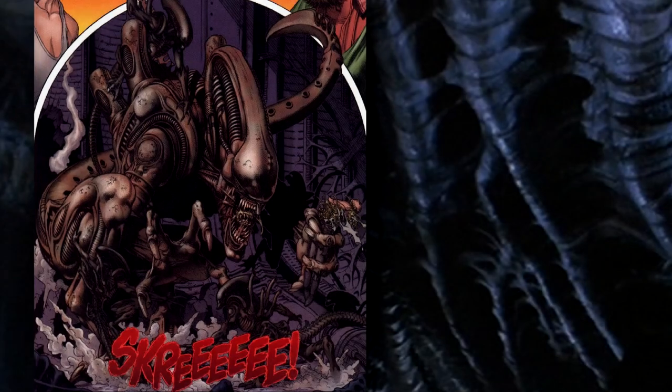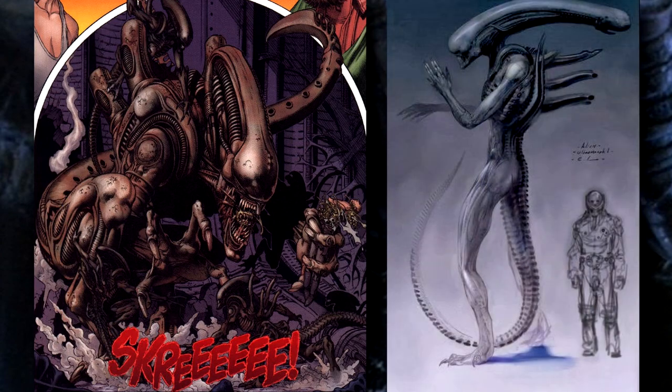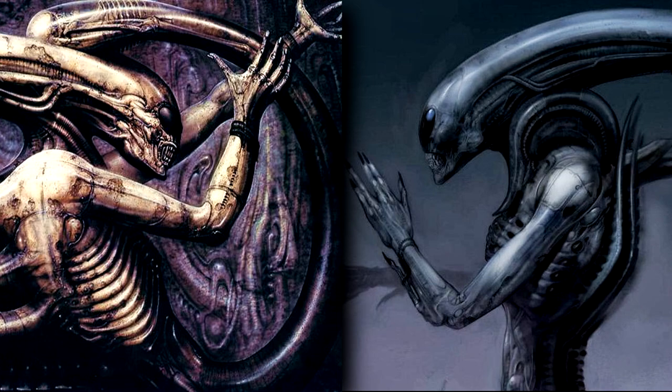The Deacon isn't as large as the comic version, but it was based on the Engineer-born alien from John Spaihts's draft, which was an Ultramorph — a huge alien with a similar look to Giger's original Necronom 4 creature, and to the comic alien.